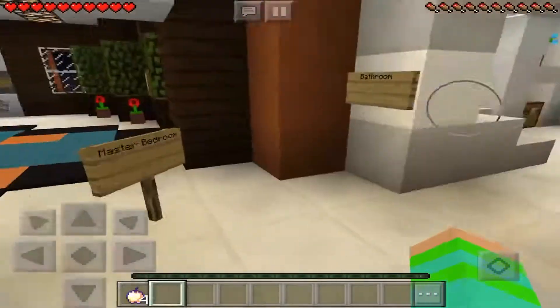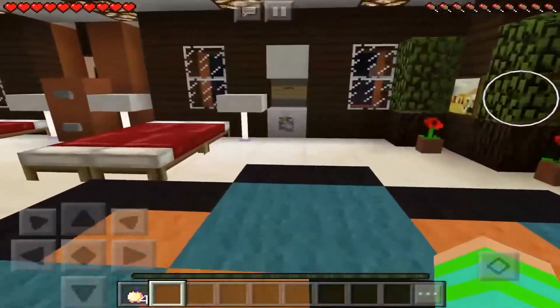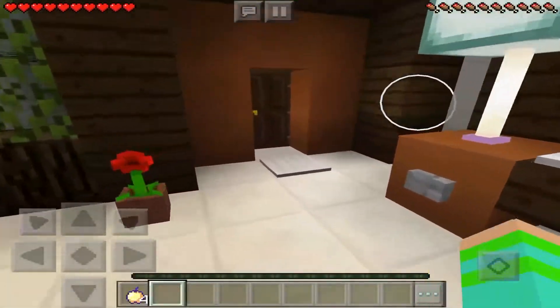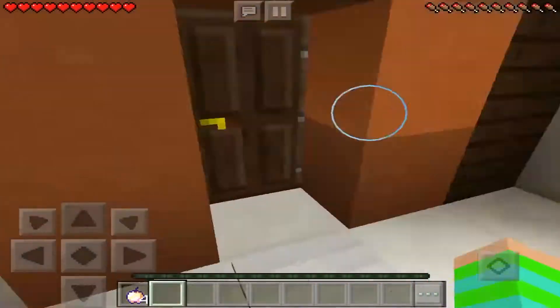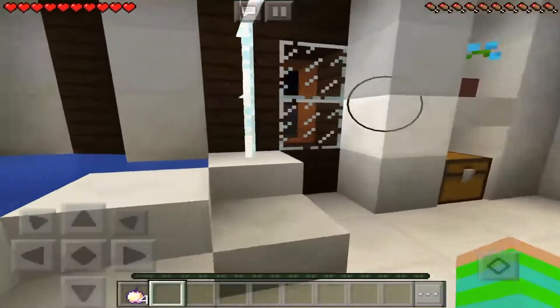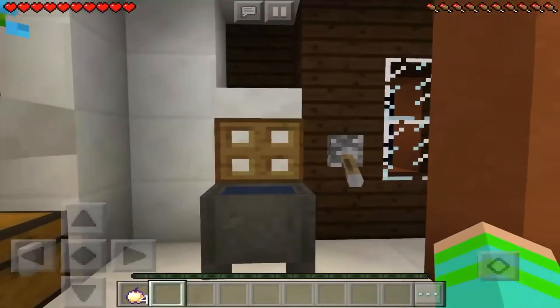Over here we got another balcony - we got a lot of balconies! Here we go - the master bedroom! Look at these huge beds. We got the lights, a painting, and this balcony too. I don't know why there are so many balconies in here.